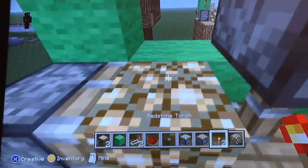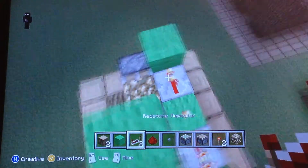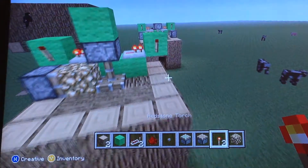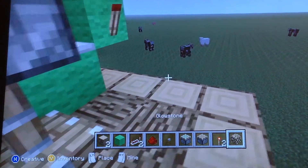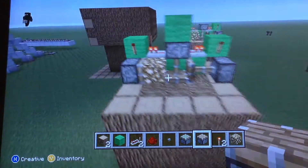You're going to need a piece of glowstone right there. So right now you want it to look something like this. Then we're going to do the same thing over here — normal piston — and have it look like that.